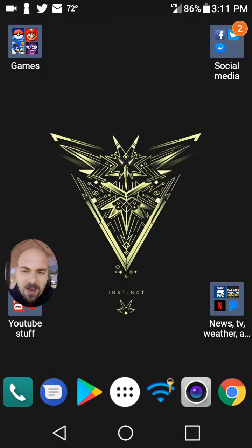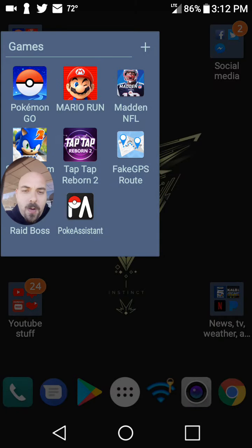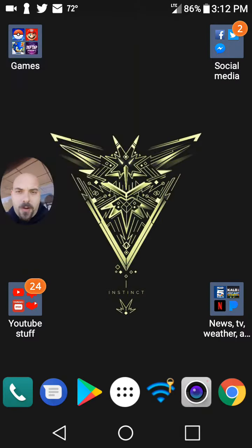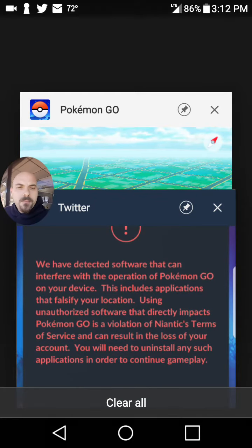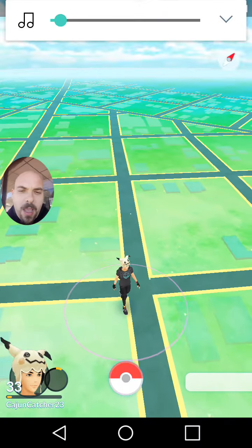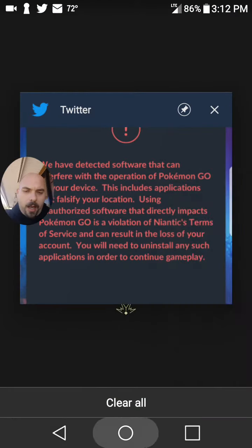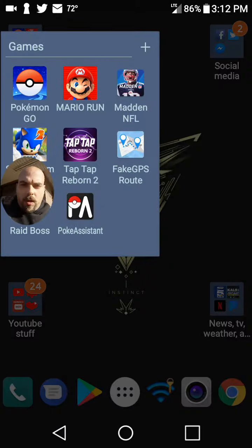Now, I'm on an LG X Power running Android 6.0.1, and I do have a spoofing app that I use to check the Nest in my local area with a dummy account. However, after opening the game, I myself do not have any warning or anything like that. And I'll even cold boot the game just to show you.